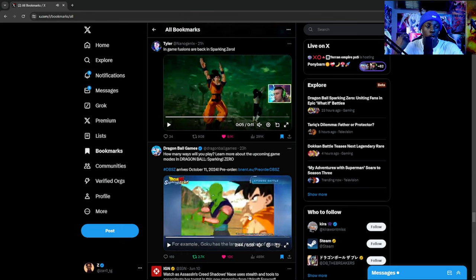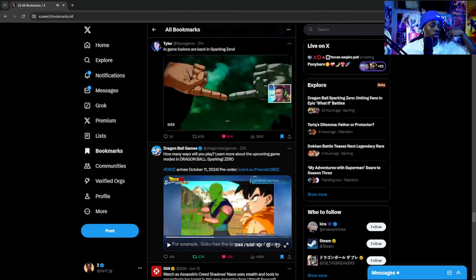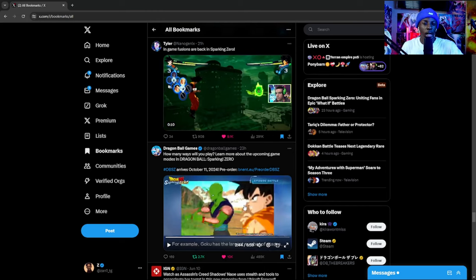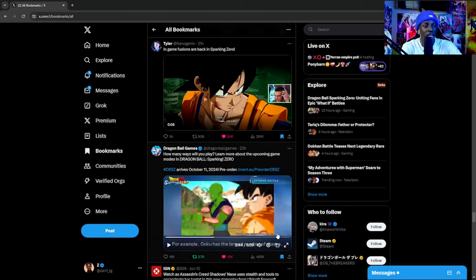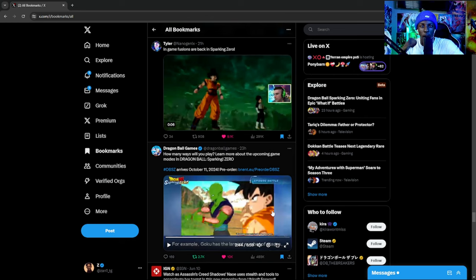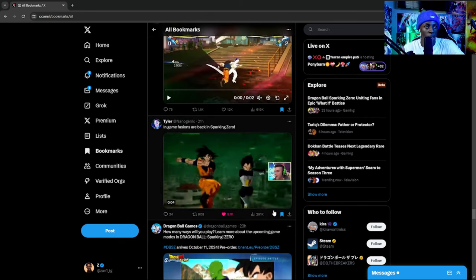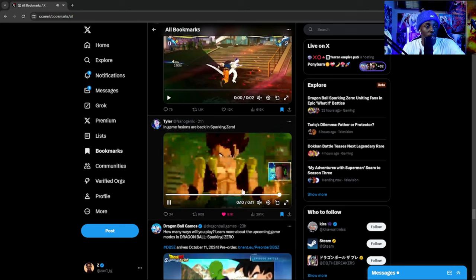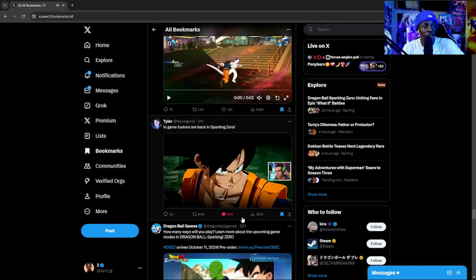They explained all of the story aspects, all of the character customization, the custom battles, the custom stories, the way that we can edit our own scenes — all that type of stuff. If you haven't seen the gameplay showcase, check out my reaction to it on my last video. In this clip we have Mr. Nano, and in this clip we have Diffusion.